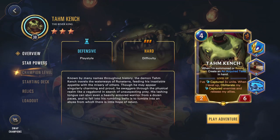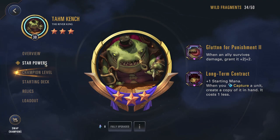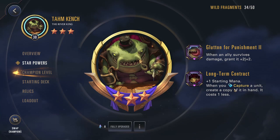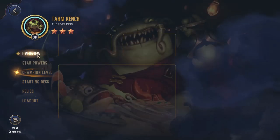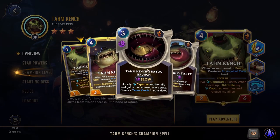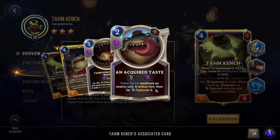So the way this works, it's all based around his two-star power. When you capture a unit, create a copy of it in hand — it costs one less. This works for any capture, but Tom Kench himself. Round start, create an Acquired Taste in hand. Acquired Taste swallows an enemy unit and captures it, so this is a way you can capture enemy units which will create a copy in hand that you can then play.